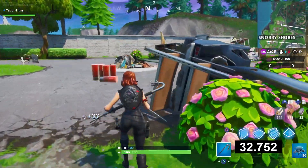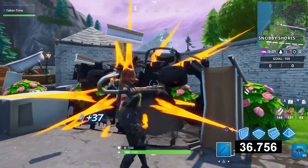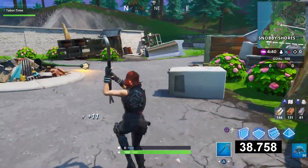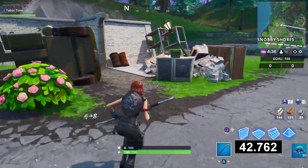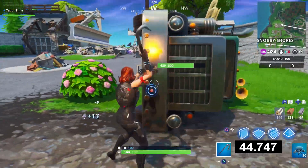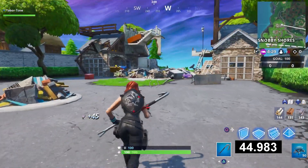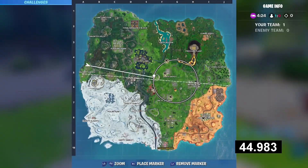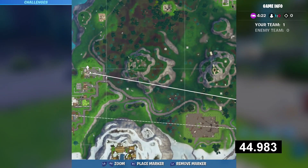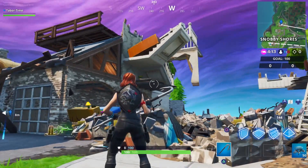The basketball hoop isn't destroyable — that's weird. Breaking the cars gets us to 80 steel, then there's a lamp post for 89, and one more piece puts us over 100. This spot works quite nicely. These last two locations were way better than Lonely Lodge, but all three work. The exact spot is in northern Snobby Shores — the farthest house that got stepped on by the monster.